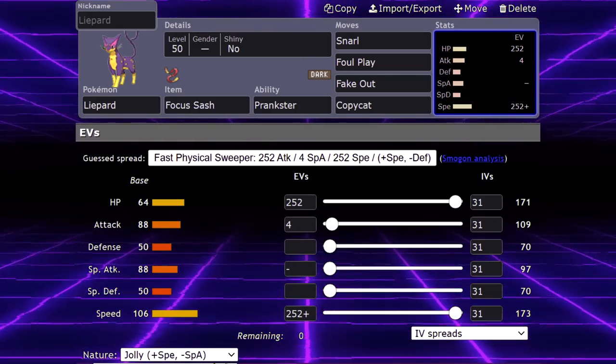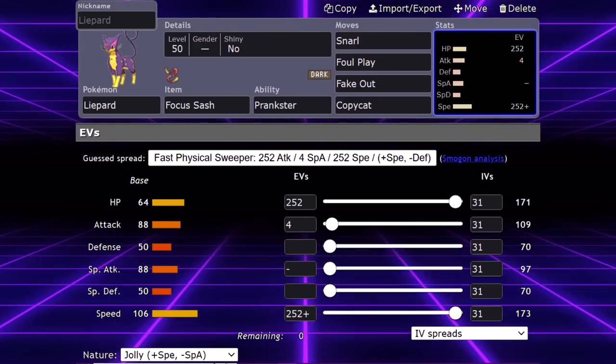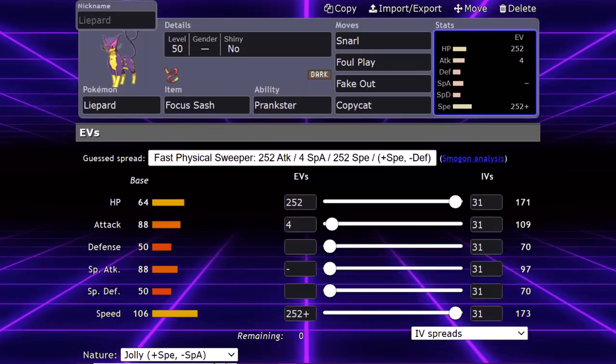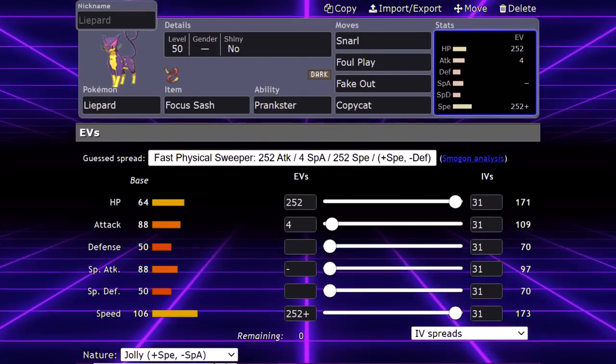However, Liopard is the more reliable of the two, due to it having access to Fake Out and being naturally fast at 106 base speed, so its plus 1 priority Copy Cat will activate before other priority moves used by slower Pokemon.